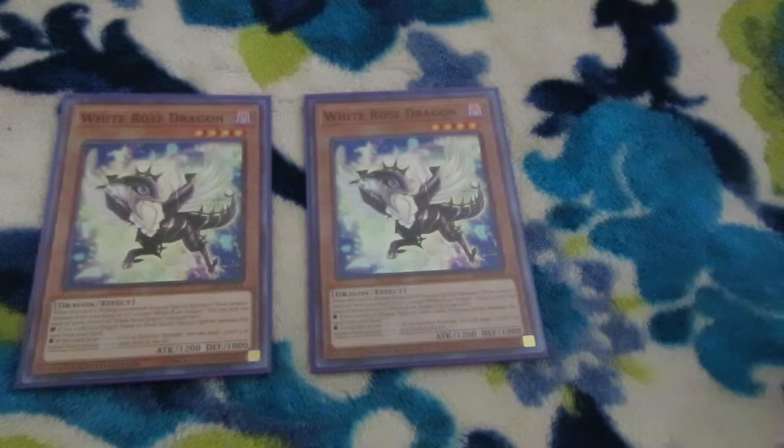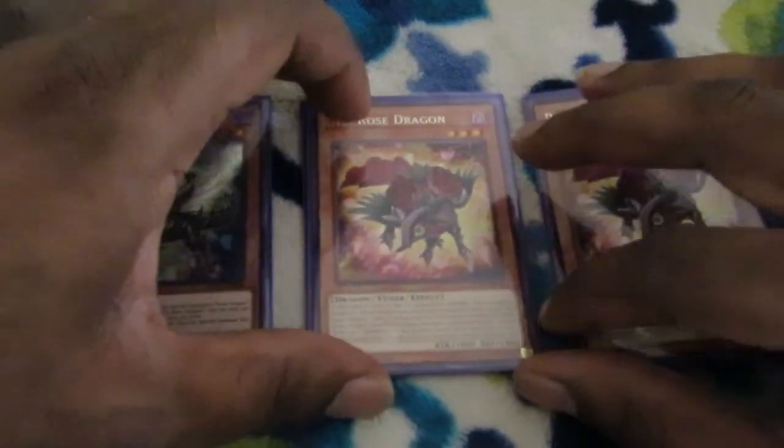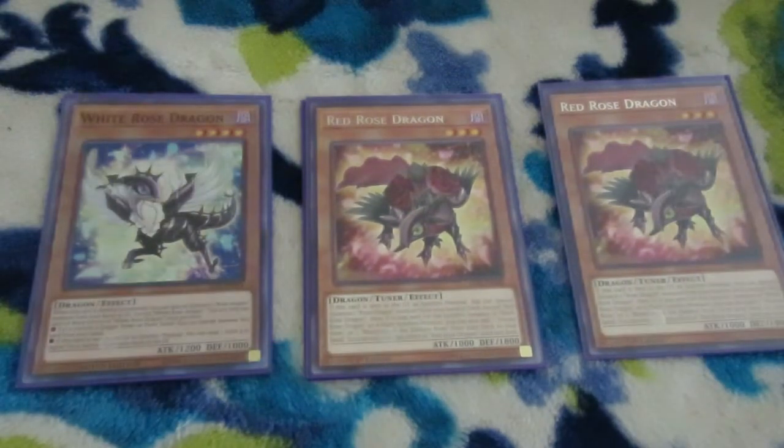Next up we have three copies of Red Rose Dragon. Red Rose Dragon has a sweet effect when it's sent to the graveyard as synchro material, allowing you to get either a Blooming of the Dark Rose Trap or a Frozen Rose Spell from your deck to your hand, if it's used for Black Rose Dragon or a Plant Synchro Monster. And it gets you a Rose Dragon monster if it's just used as synchro material plain and simple, but the extra adds are for those specific ones.